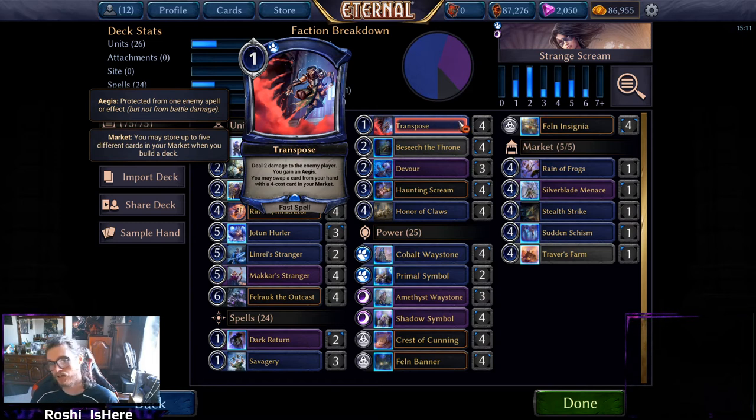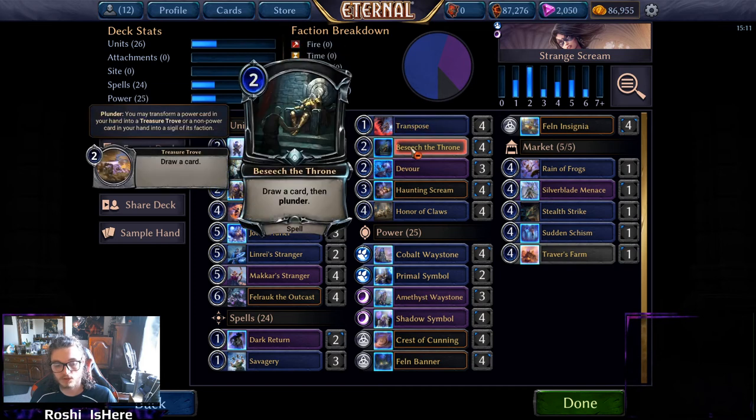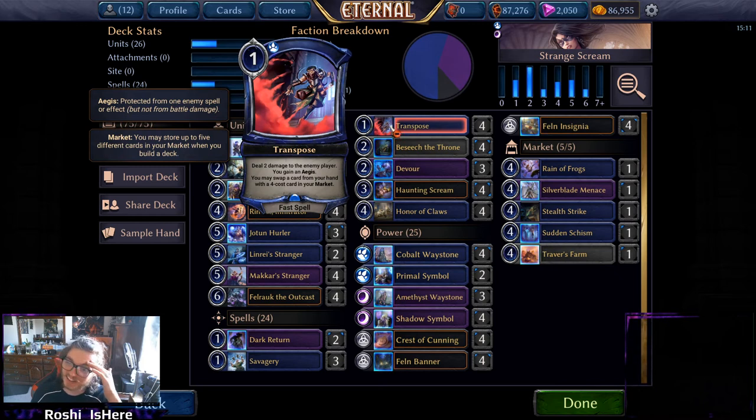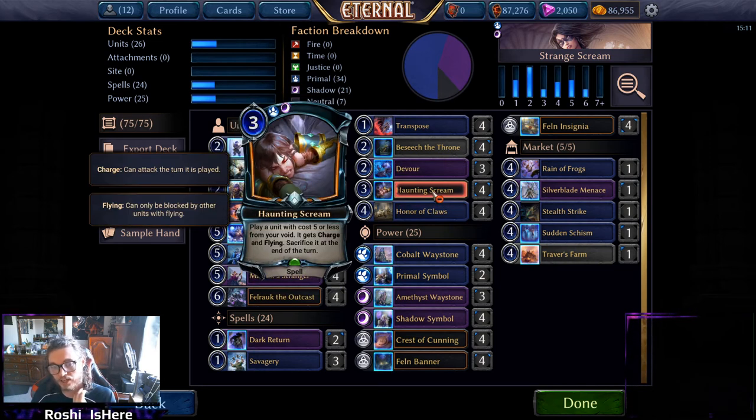Transpose markets will have Ages a good deal of the time, giving us access to lots of spicy cards. Ages helps us a lot — cards like Turn to Seed are very annoying and we don't want them going down on our threats since we want to be screaming them and stacking stats. For Beseech the Throne, this is just more plunder. Devour lets us sacrifice guys and draw cards — you can do this after a Haunting Scream to recoup the value of that creature.